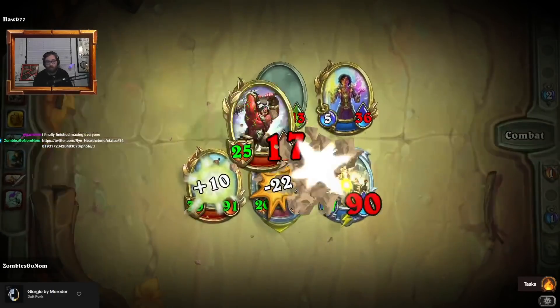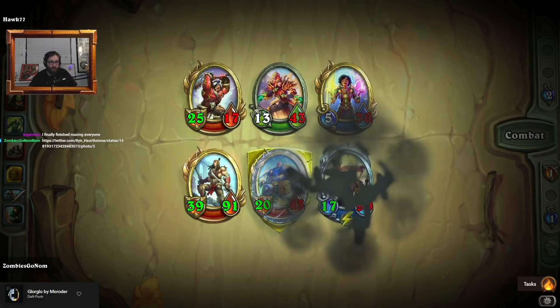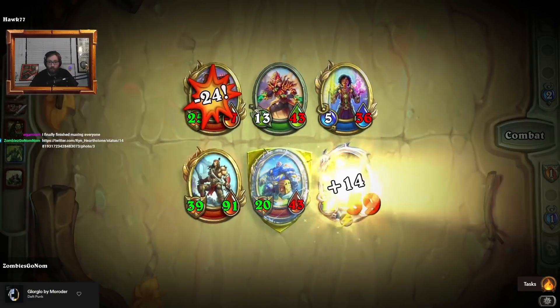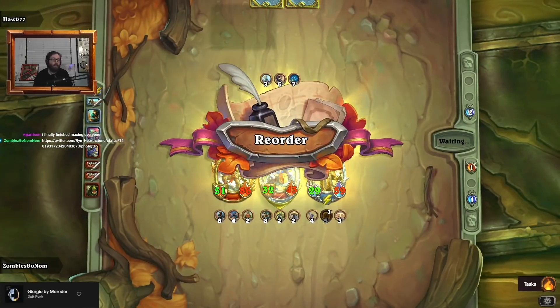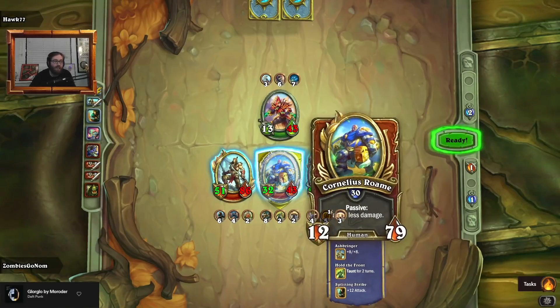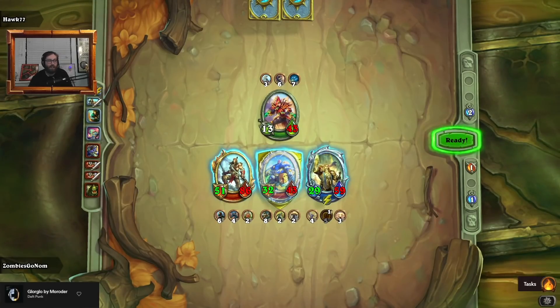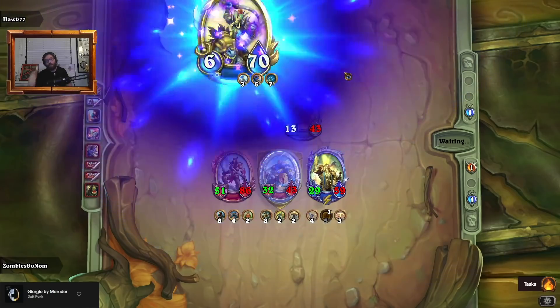Oh, you finished maxing — congrats! So that Twitter post is where I got the original idea for humans, but I tweaked it a little bit. My build's a little bit different — they were actually using Cariel, which is sweet, but I feel like Cornelius is a little better suited for what we're doing here. I also thought a Tyrian lead was really good, and so far the stats from Tyrian have been really nice.